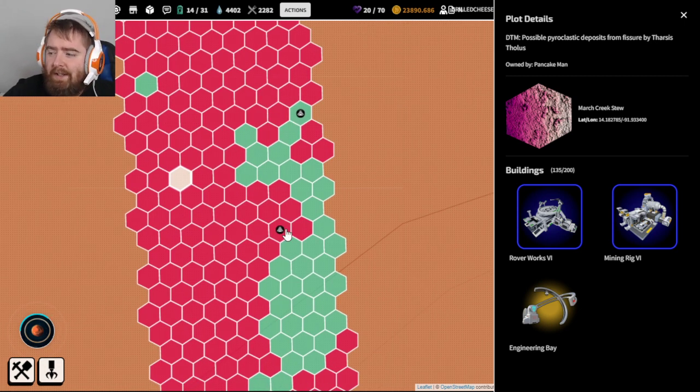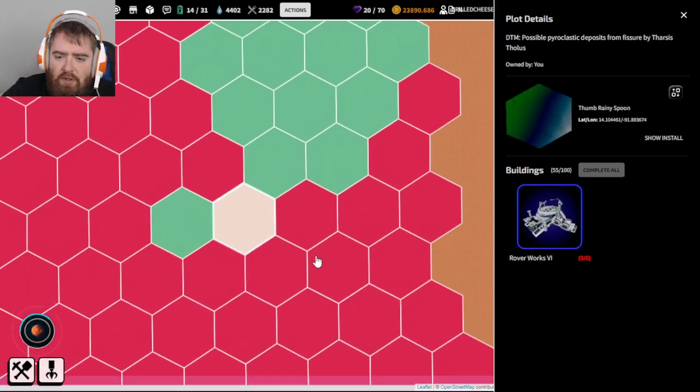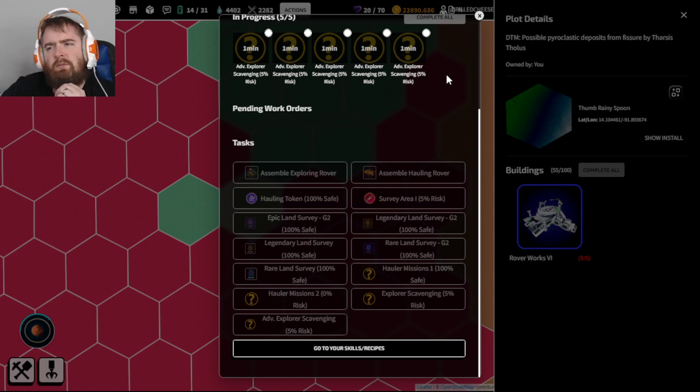Is the old explorer mission still in rotation or just the 2.1? The rover missions rotate on a day-to-day basis. Currently it's the five percent risk advanced explorer, and a couple days a week it switches to that 2.1 mission.